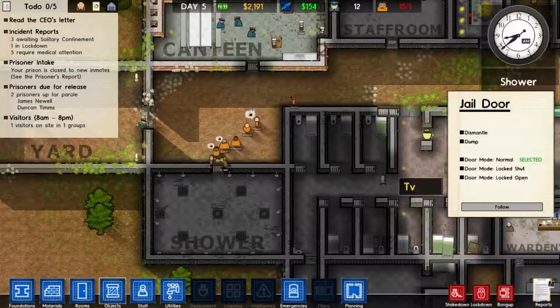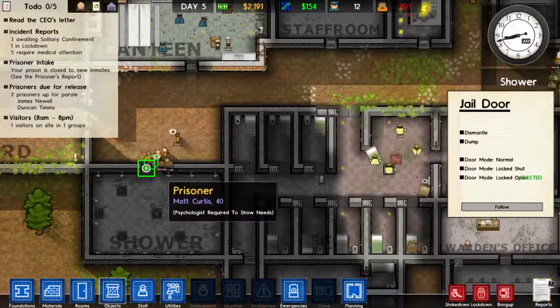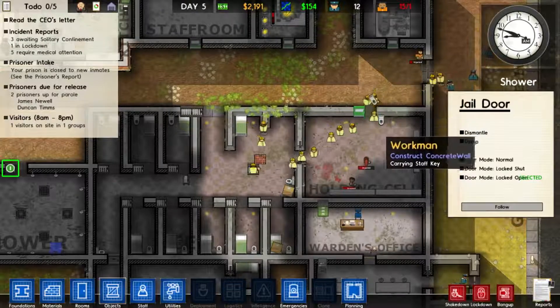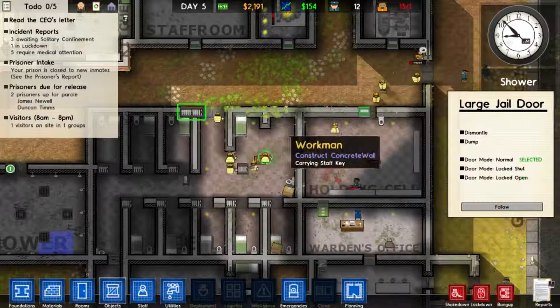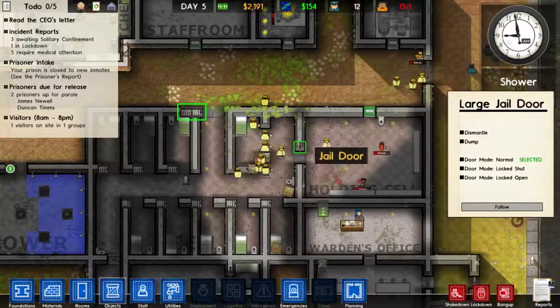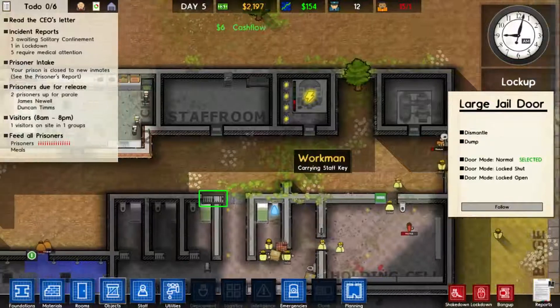Let's just open this door so they can all wash properly. Come on, get in. I've got a lot of workmen. I mean I could fire them, but I kind of like the idea of them just being able to do what they want - if I do need stuff building they can just bounce in. So that's pretty good.